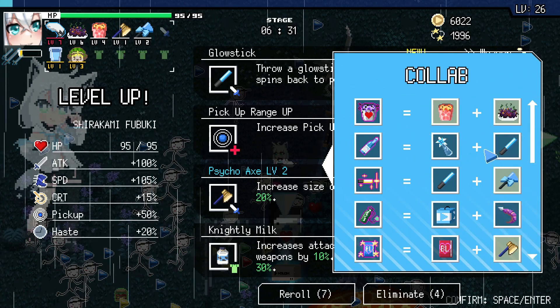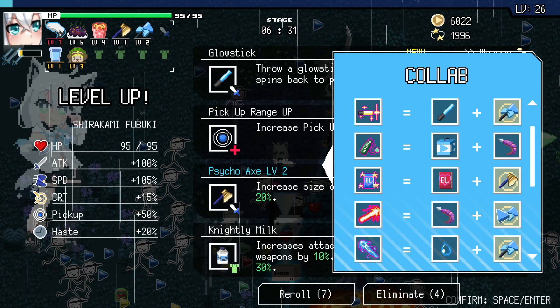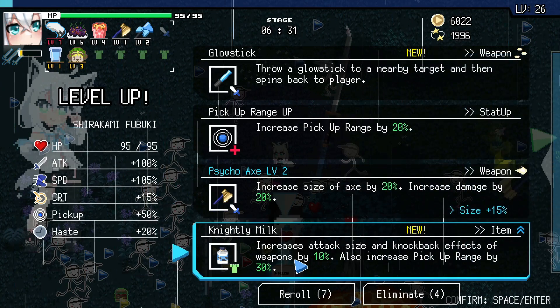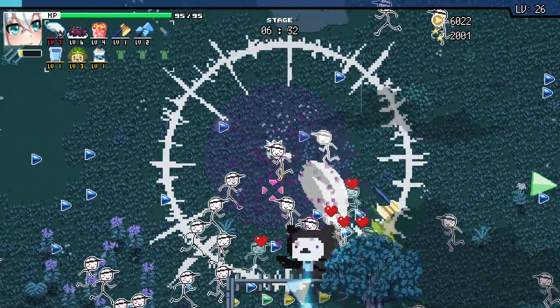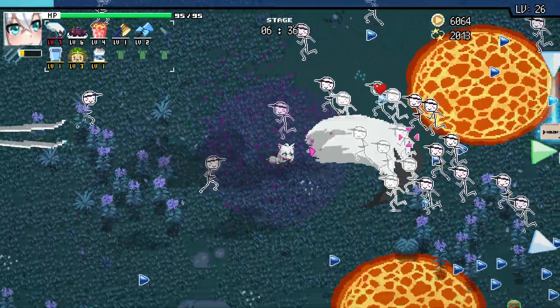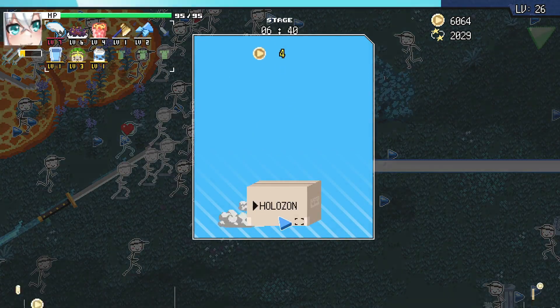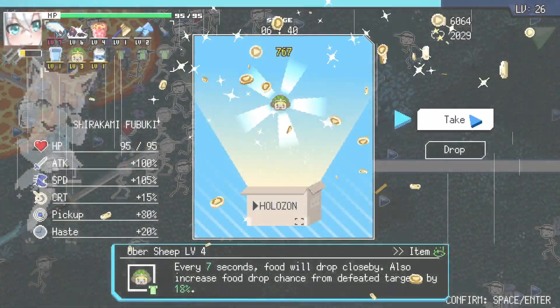The glow stick — BL. Well, we can hold off on that. I do want to fill out my items a little bit, so I'm going to grab that milk. Delicious, delicious milk. We got a box — we got two boxes. I'm going to dive in, knowing that my Uber sheep will save me.